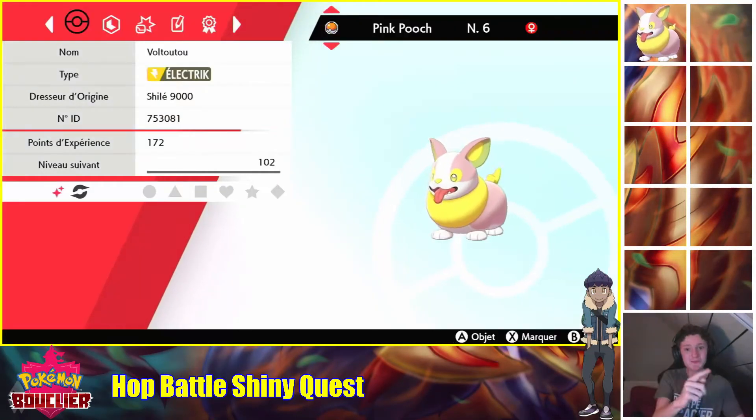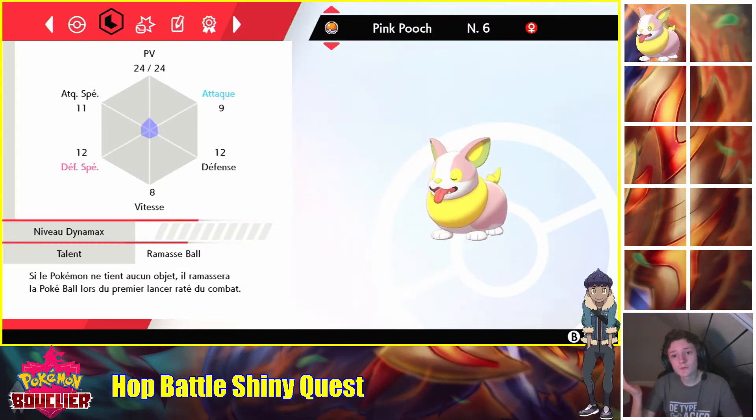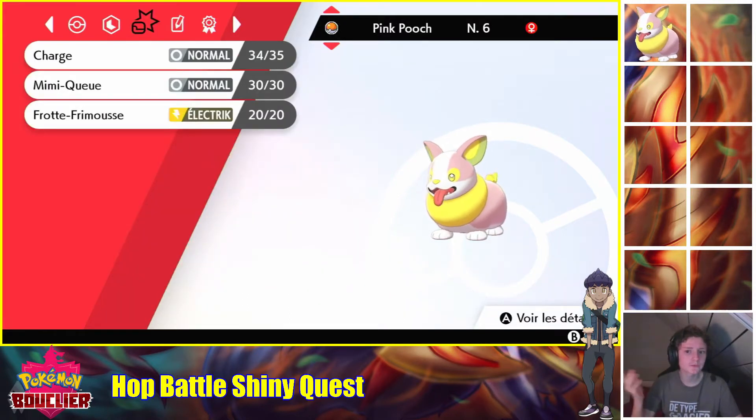On se retrouve pour le résumé de Pink Pooch, le fameux Voltoutou Chromatic. Tombé en 2819 Battledex. J'ai commencé Voltoutou après Créer Croc — il me semble que j'ai commencé vers les 1500, parce que je me suis dit qu'il faudrait peut-être que je prévoie déjà une deuxième chasse. Comme je l'ai dit, je ne cherche pas un Shiny bien précis, même si le Battledex permet justement de le faire. Il a Ramaz Ball. Ça pourrait être utile dans l'aventure. Il a Charge, Mimiqueux, Fraude Frimousse — c'est médiocre, mais il faut s'y faire.